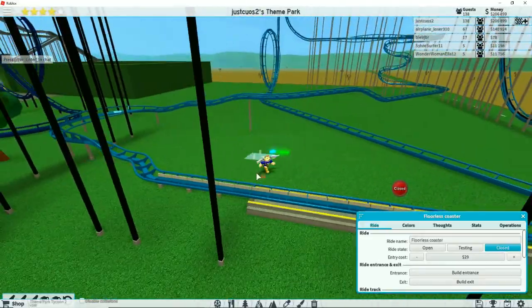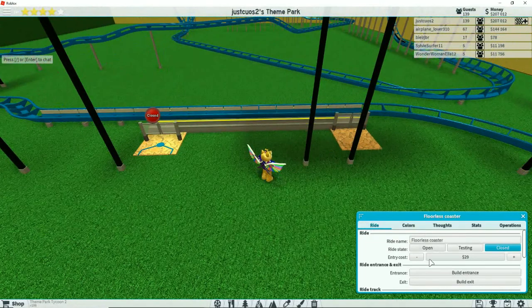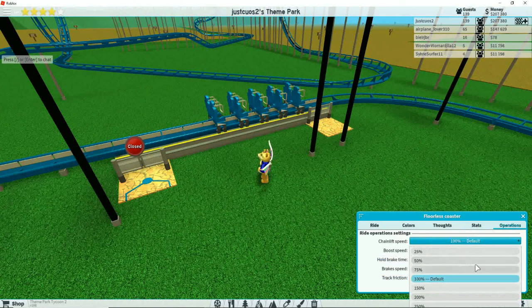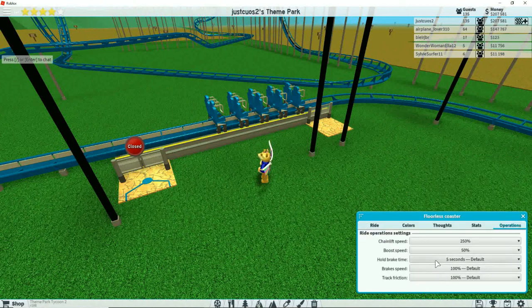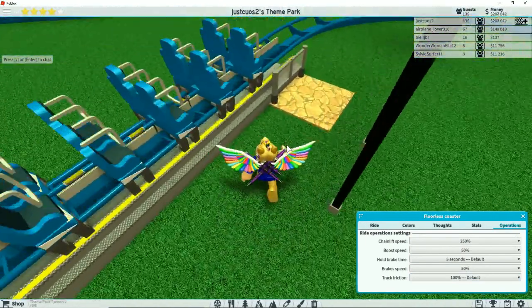We need to put an entrance — let's put the entrance here, and then we'll put the exit over here. We're not going to open it yet. You can change the stuff — so the chains, we want them at max. Boost speed, let's do 50. Brake speeds, I'm going to put these at 50 as well. And track friction, we'll just keep that the same. So let's test this.